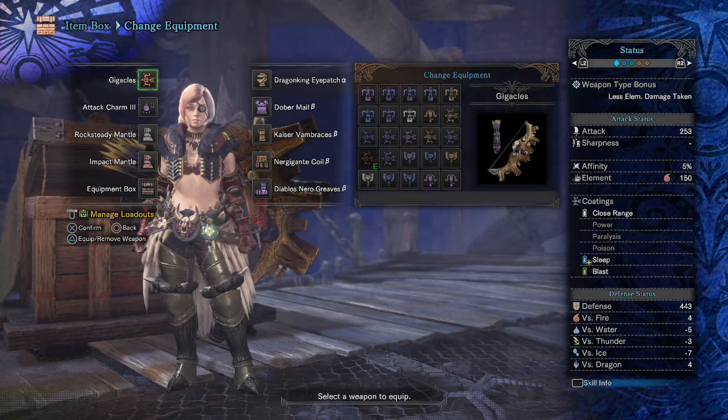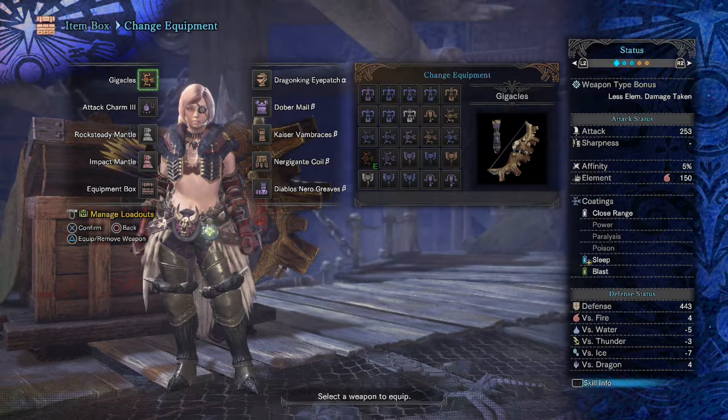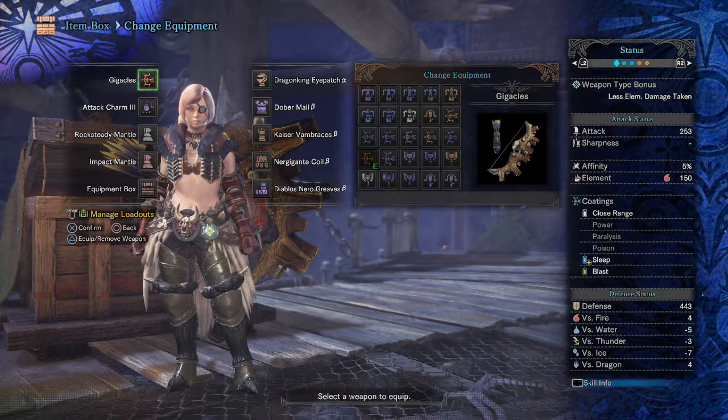I chose — I have no idea how to say this, I'm just gonna say Gigakles — whatever this bow is, it is phenomenal. That sleep plus is amazing. I brought materials to make extra sleep coatings and you put things to sleep so fast, even through their threshold.